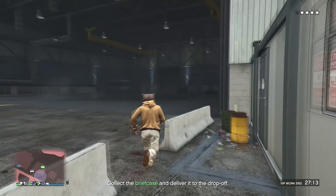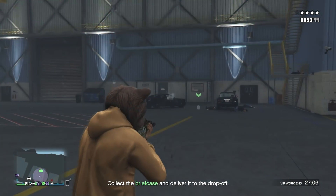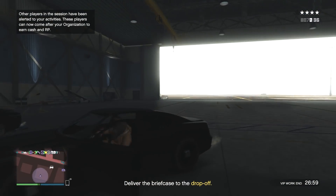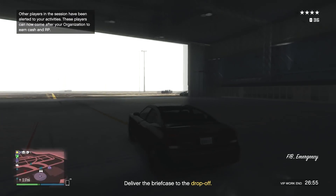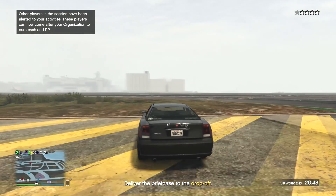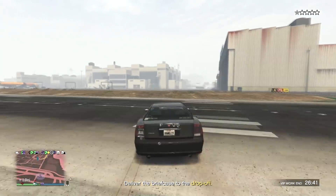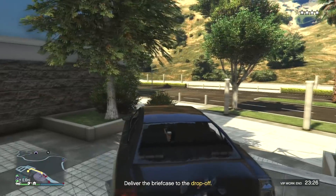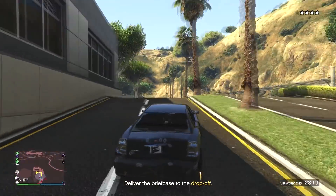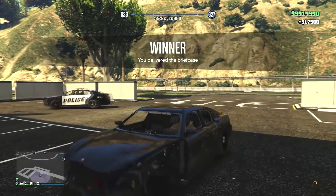Once you've killed everyone, all you're going to do is get the FIB Buffalo and take it to the drop-off. It doesn't matter if you damage the FIB Buffalo — I'll show you guys how to fix it in a bit. Drive to the drop-off. You can do this in any vehicle, so you can even get in a Cargobob and pick up the FIB Buffalo and fly it there if you want, but for this video I'm just going to drive it.